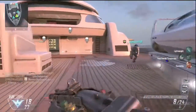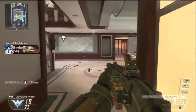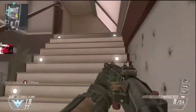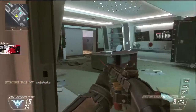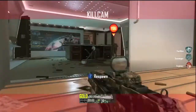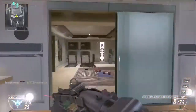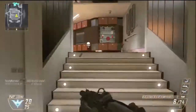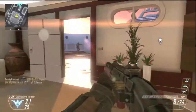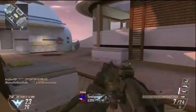The red dot sight was actually the first attachment I put on when I unlocked the R870 like 2 or 3 days into the game, and I was really surprised at just how much it added to this gun. So the red dot sight, the laser sight, and the long barrel are probably the three you should look into the most. You're going to get the most bang for your buck when you put either of those attachments — or all three if you can — and you'll see a definite increase in accuracy and a little bit of an increase in range.